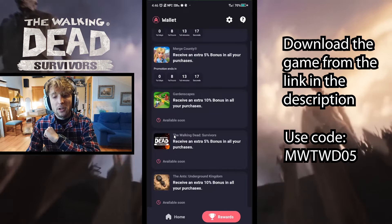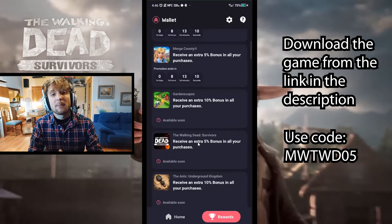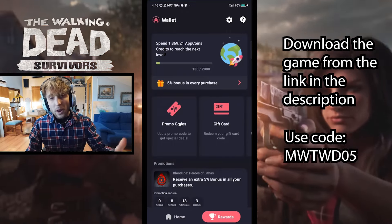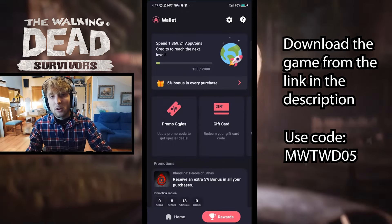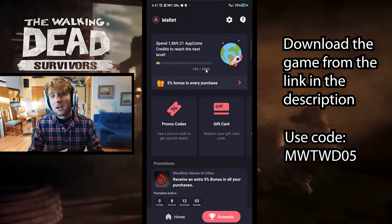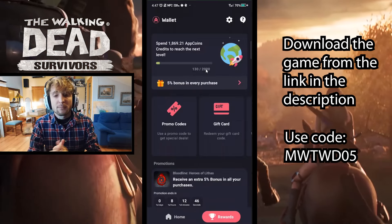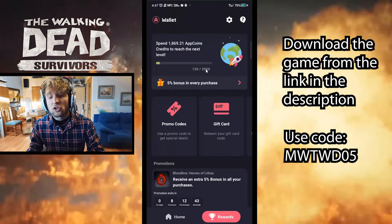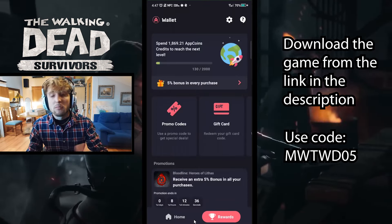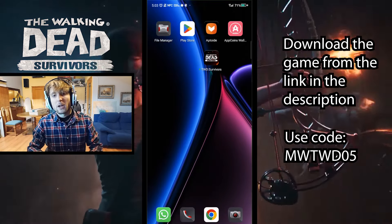Once you've created your account, you'll be greeted with the Aptcoins wallet rewards section, which shows limited time offers for specific games. For The Walking Dead Survivors, there's a limited time offer for an extra 5% bonus whenever you make any purchase within the game through Aptoide. On top of that, you can introduce my promo code — available in the description — to get a baseline 5% bonus on every purchase. Now with the Aptcoins wallet ready, we're set to open the game and make a purchase.